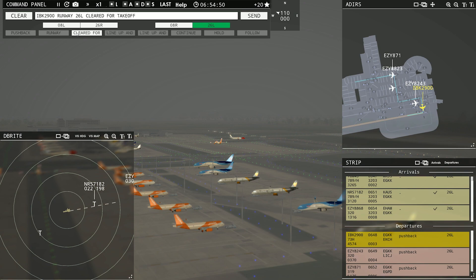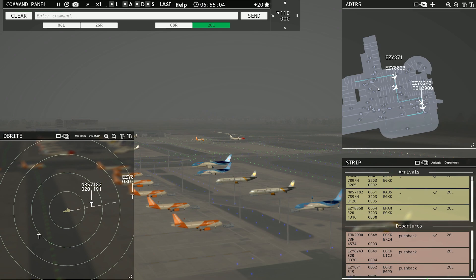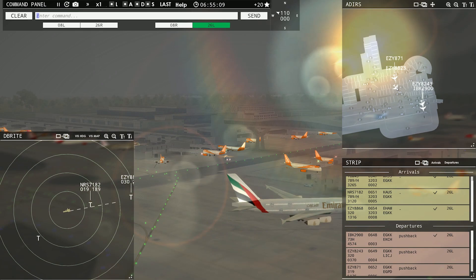Runway 26L, cleared for takeoff. NordRands 2900, runway 26L, cleared for takeoff. I'm still getting used to some of these — like I said, we're going to have some issues here. Easy 8-7-1, follow company. There you go buddy — he's going to follow his buddy out.